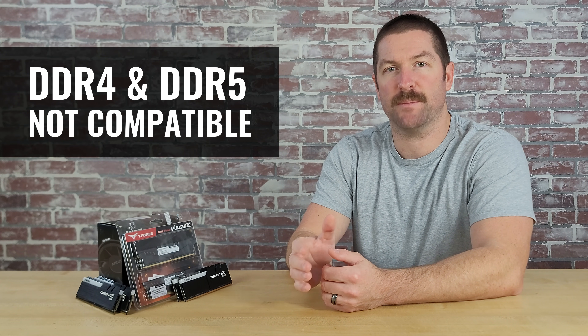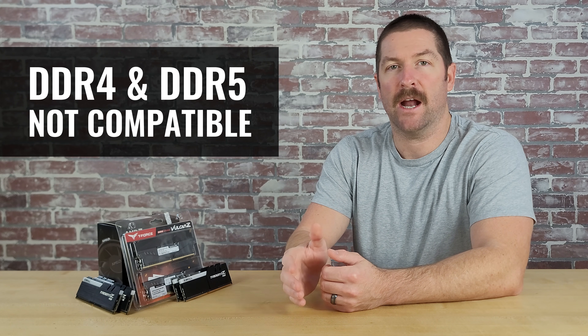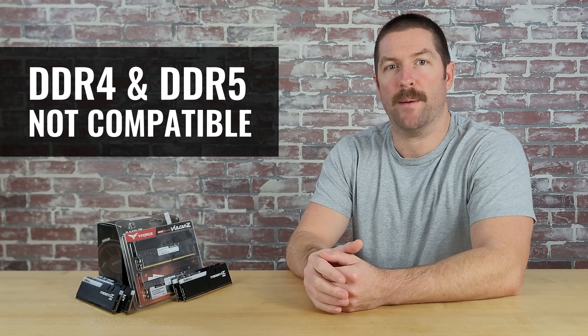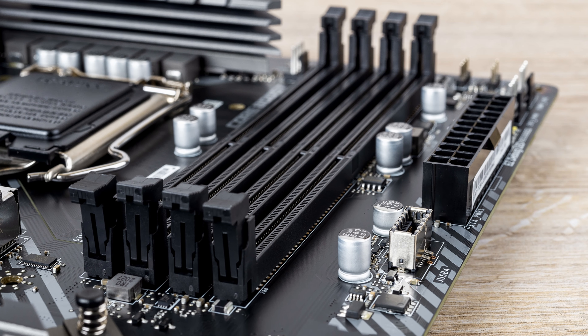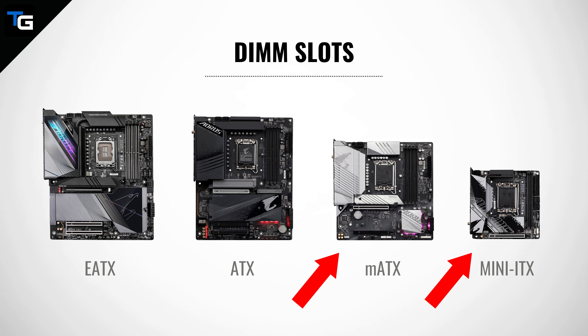You can't put DDR4 memory in a motherboard made for DDR5, and you can't put DDR5 memory in a motherboard made for DDR4. It's also important to note how many DIMM slots — those are the slots your memory sticks get installed into — your motherboard has. Some smaller form factor motherboards like micro ATX and mini ITX only come with two DIMM slots, so you obviously can't put a 4x8 gigabyte kit into them. In that instance, you can only have a maximum of two sticks of RAM.